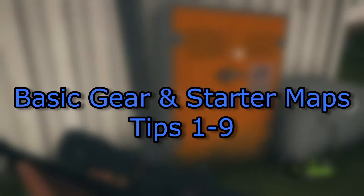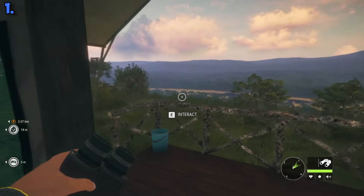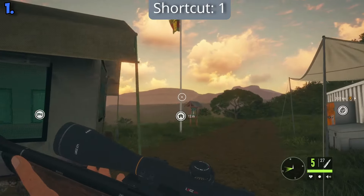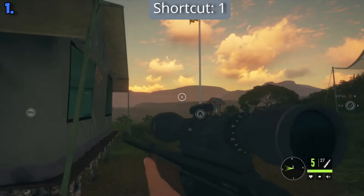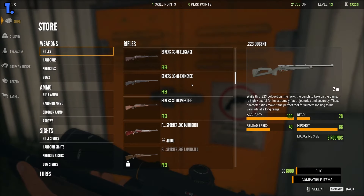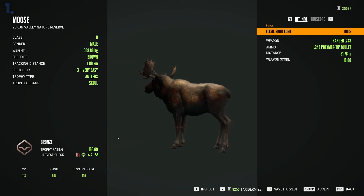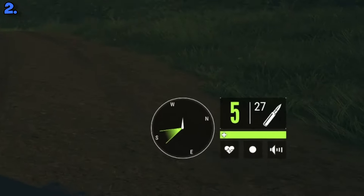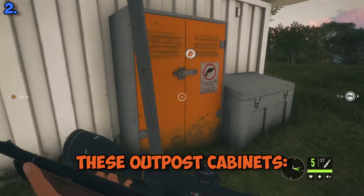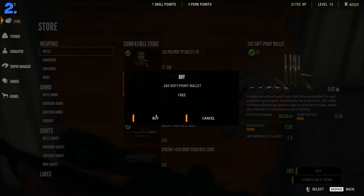Now let's talk about your basic gear and starter maps. Out of your starter weapons, the Ranger 243 rifle — bound to shortcut 1 on PC — is actually a great starter weapon and it's what you should be using for pretty much everything, because you might not be able to buy a better gun just yet. It's not great to hunt big animals like Moose with it, but it's definitely doable. Keep in mind, ammo is not infinite in this game and you can only buy more from outpost cabinets. The basic ammo for your Ranger rifle is actually free.